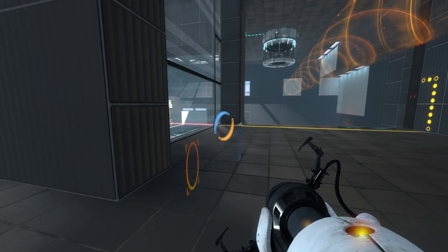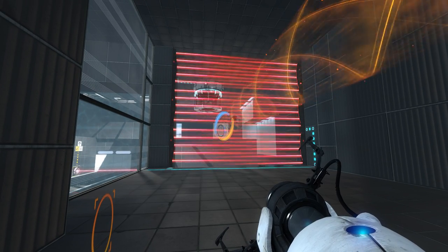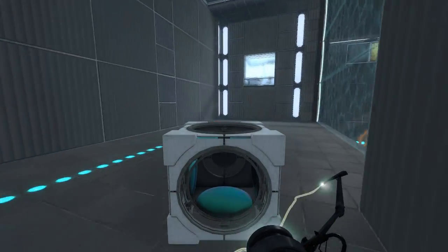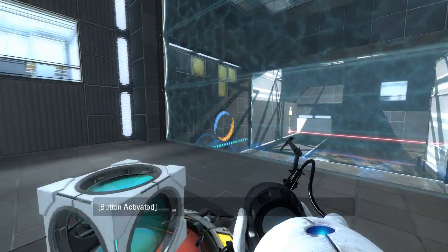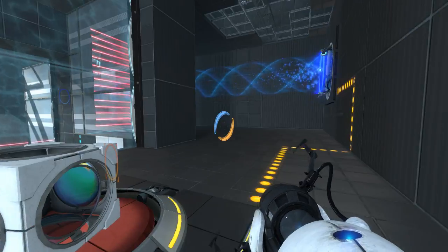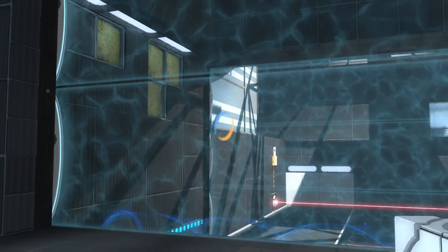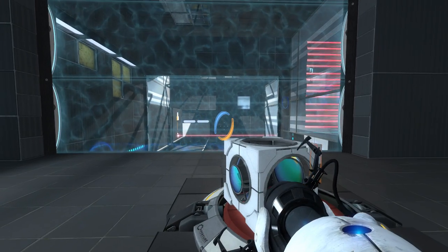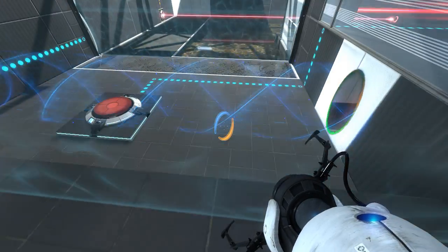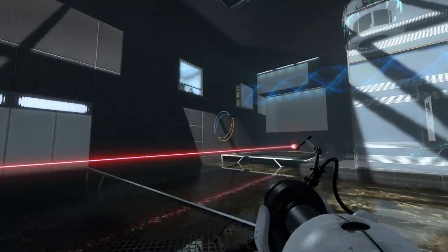Yes. Let us save and continue. We'll get the cube all the way in here. Thank you. We can put it on this button. But now comes the question of laser-ifying things. There's another laser receiver up there, as I can see. My only option to get out of here is through here, right? What can I now do? I guess I can get up there now that I have a forward funnel, right?